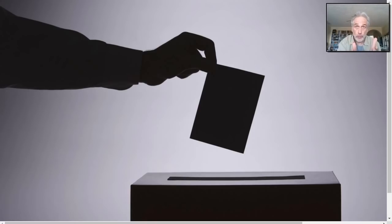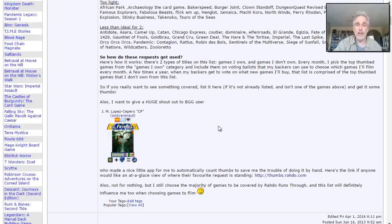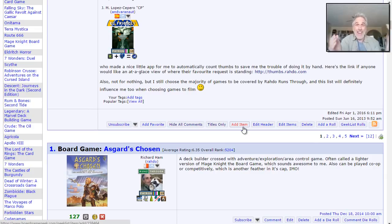It starts with you, whoever you might be, requesting that I run through a game. You do that on the Roto Runs Through Request Geek List. You can find that at request.rotto.com — there's a link for it down in the show notes. You come here, hit the Add Item button, and add whatever game you want me to run through.